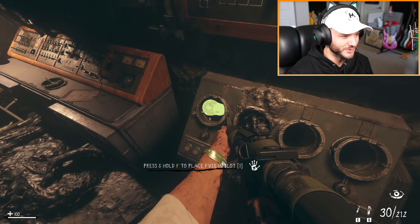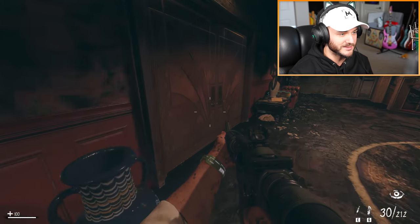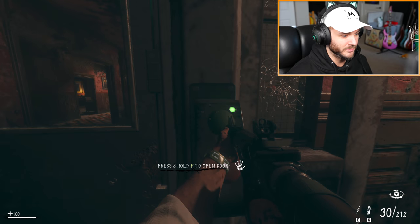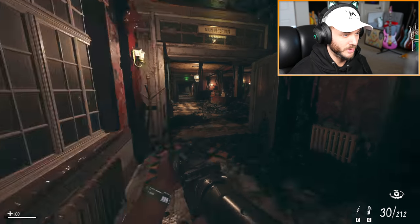We can put the fuse in now. Wait, do we have to get three of these? Oh okay, so you use the fuse to open different doors — I see. It says they're everywhere, I'm hidden for now. Found the alarm code and hit it in two places. Look at this on the wall — who puts that up as art? Probably just on this side — yep, it's gonna be over here, here we go.